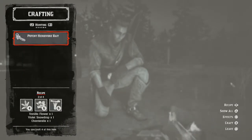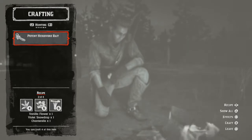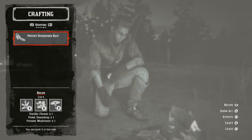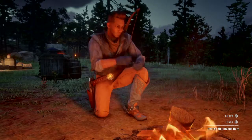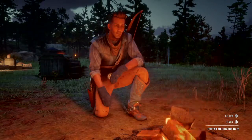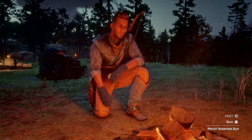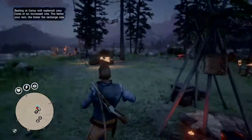So it looks like you only need one of each ingredient, which is helpful. The only thing that changes is the mushroom choice. As you can see, we found two of the common ones — chanterelle and parasol — so we're going to make it with the parasol first. And there you go — that is what you need to do to craft the potent herbivore bait.